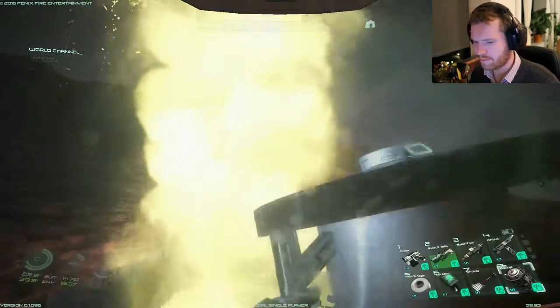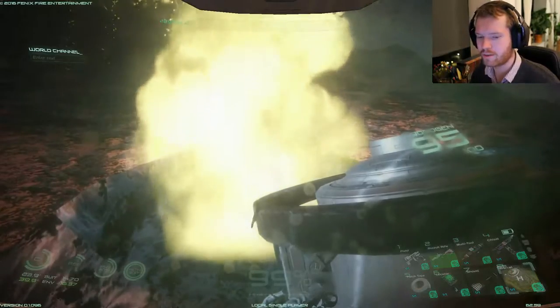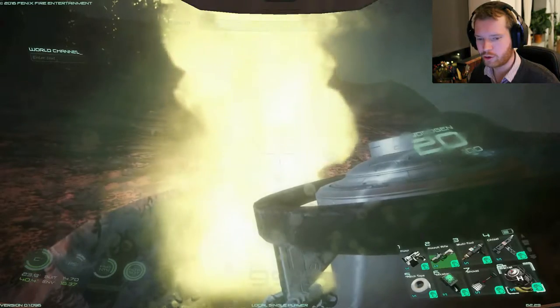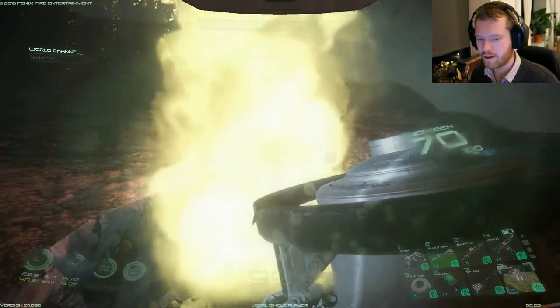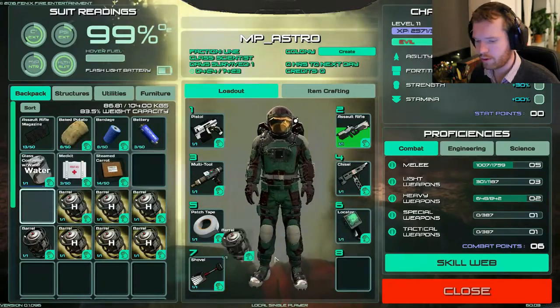Which of course meant that I've been attacked quite a few times, and I should probably look into how I craft medkits. I can craft ammunition at this point, but I think that's one of the next things I need to go for, just to make sure I can keep myself sustained with the consumables I use when exploring the planet.